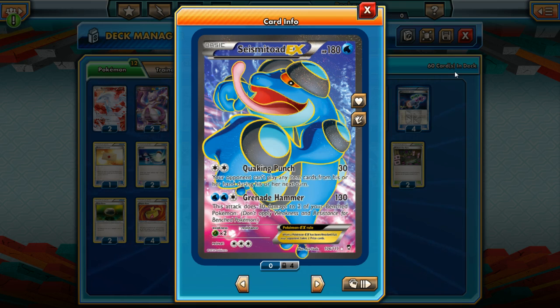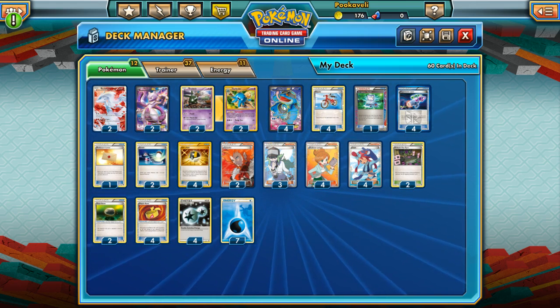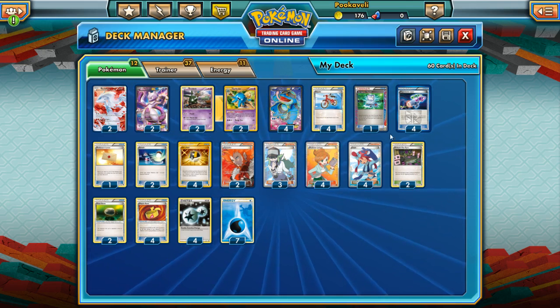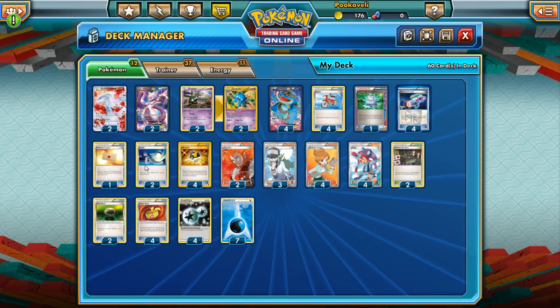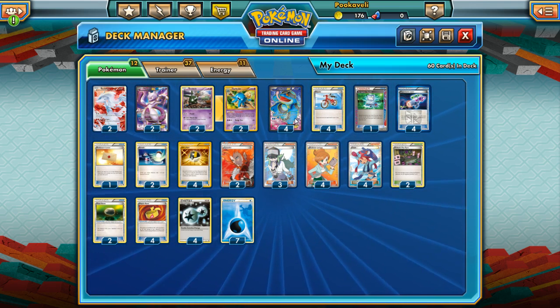Quaking Punch can take those away on the first or second turn, which is very powerful. We're going to try to revolve this deck around Quaking Punch. I'm not sure if it's going to have enough damage output to be successful by itself, but that's something we'll find out in testing. To make our damage as strong as possible, we're running four Muscle Band — making Quaking Punch hit for 50 — and four Hypnotoxic Laser along with two Virbank City Gym. Since your opponent can't play item cards, they won't be able to play Switch to get out of the poison, so Laser and Virbank become much stronger.